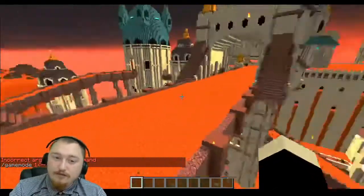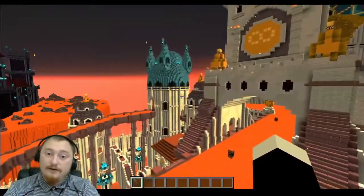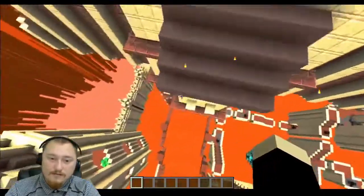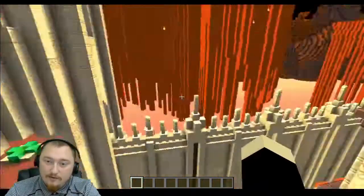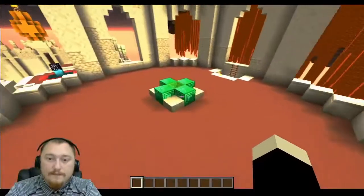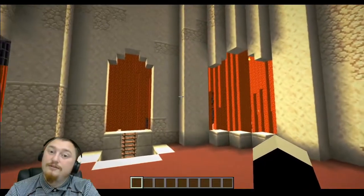Emerald twenty-six can be a bit tricky to find as the temple of the sun is a very large area. However, it's actually right off the start — if you make your way down, you can actually see the emerald right inside of this area right over here. You could also bridge directly from the lava right over there. Go ahead and break your way in and you will have access to emerald number twenty-six.